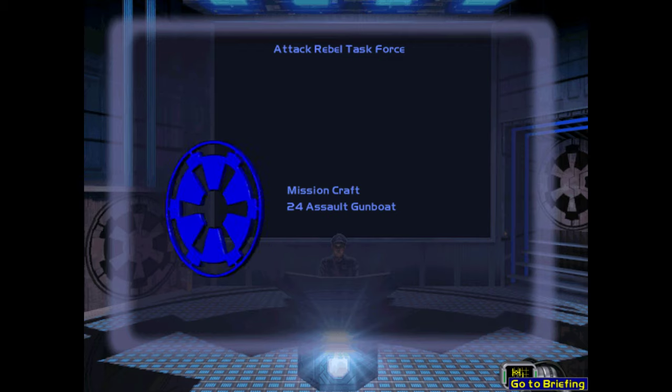Once we've eliminated most of the starfighter defense, return to D-34 so we can regroup our forces for a final assault. Reinforcements are available by calling an assault gunboat from Squadron Row.